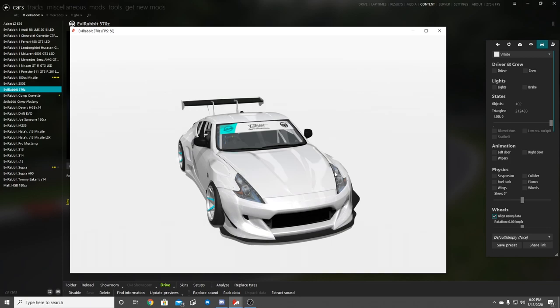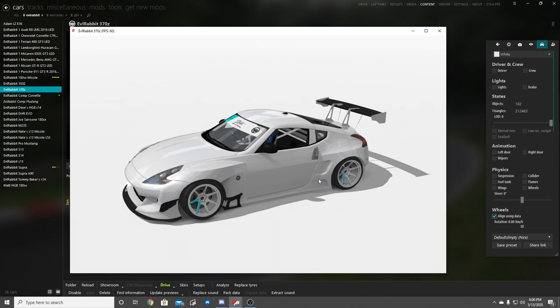These liveries are going to be on the car, so don't do anything you wouldn't want in public. Keep it clean and keep it appropriate. You guys can have other sponsor logos on the car, but you have to have the Evil Rabbit logos and the Energy logos on there — those are a must. Everything else is up to you. Use your creativity, make the liveries look cool, and maybe you'll get a chance to have them on the Mustang for the comp pack. I'm thinking maybe one to five spots that I may actually pick.